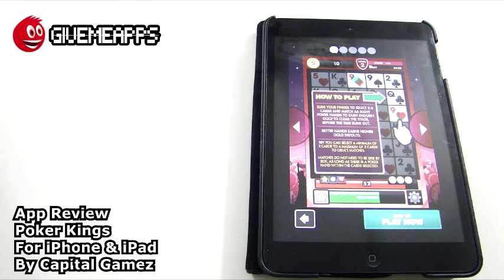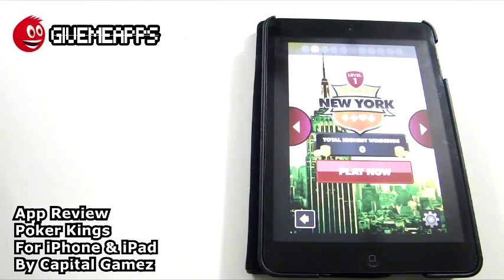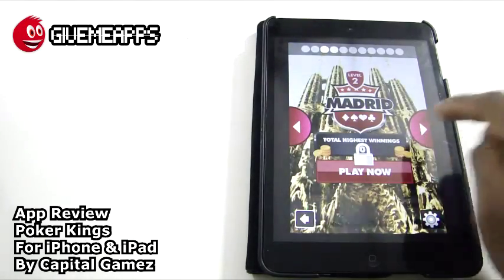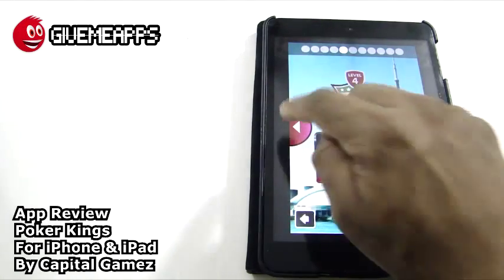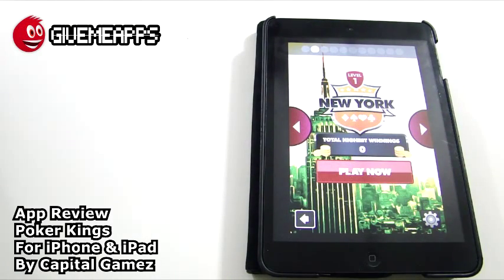We did see some flushes in there. Slide your fingers, get those hands, and clear the stage. This game is a lot of fun. You have different city stages: New York, Madrid, Sydney, Toronto. Everyone starts at New York, and when you clear the stage you can move on. Let's go straight in — we are at level one.